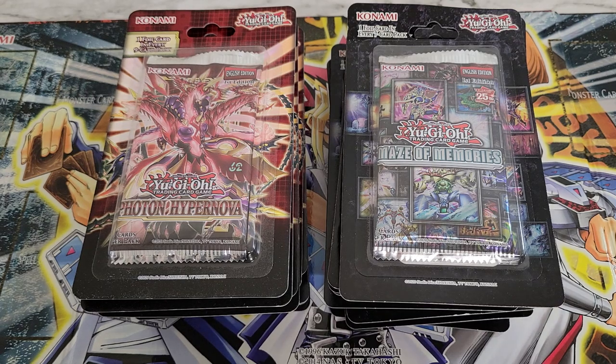Photon Hypernova has the starlights, some of which have incredible value, but after that the set drops off really hard. There are some good secret rares, but the ultras start to fall off really quickly. Whereas Maze of Memories, Baron de Fleur really carries the set, but the collector's rares are really decent, as well as there are good ultra rares, including an ultra Baron de Fleur. Maze of Memories is also guaranteed an ultra in every pack, whereas Photon Hypernova is not. It'll be interesting to see which one carries it out.